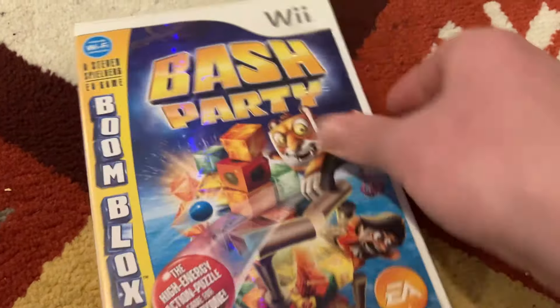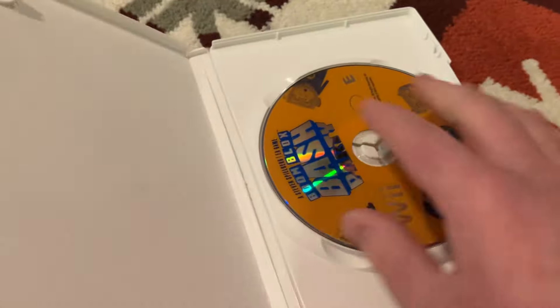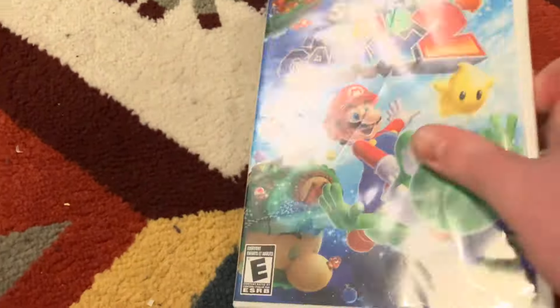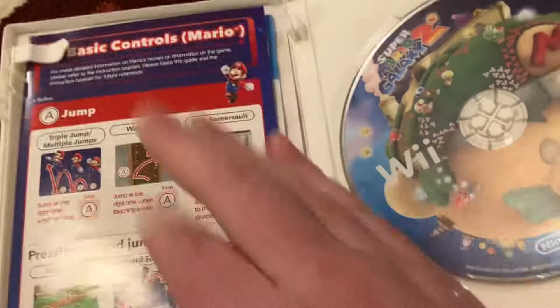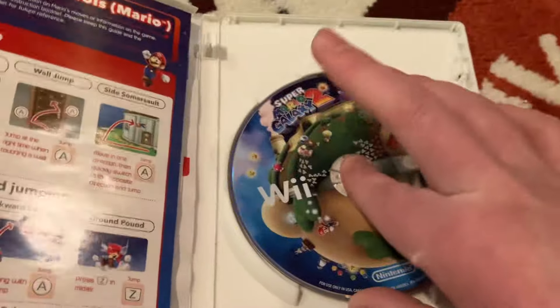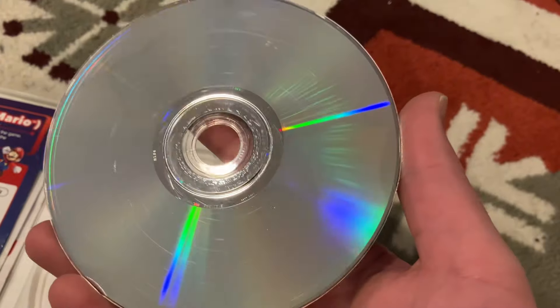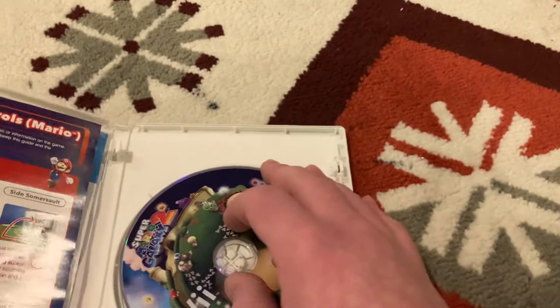Boom Blox Bash Party - this one's actually pretty fun, I like it. It's a little beat up but it works fine. It doesn't really need to be perfect - it's not like a Wii U disc where they have to be perfect or else it won't work. Super Mario Galaxy 2 - everyone likes this game. Basic case, I don't know if there's supposed to be a manual but it's fine. This definitely has some resurfacing marks but yeah it works.